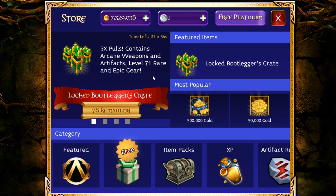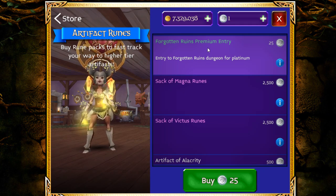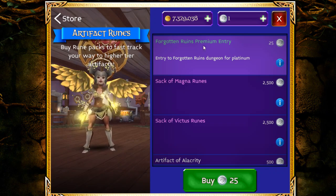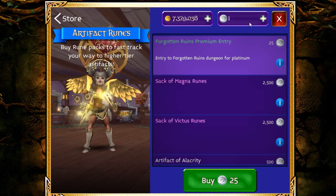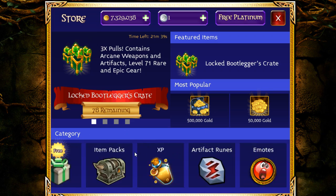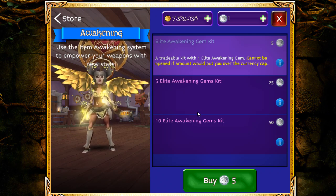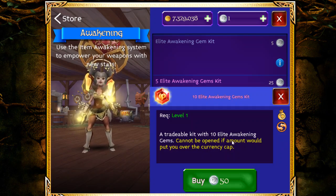That is one way to get gold, though not the most efficient. A long time ago you could go into Forgetting Ruins with a premium entry and sell the ruins for a lot, but unfortunately that doesn't work anymore. Now, the most popular way to make gold is elite awakening gems — it gives you a tradeable kit with 10 awakening laser kits.